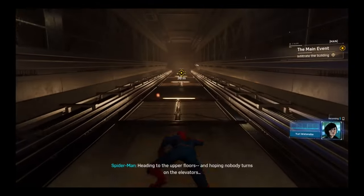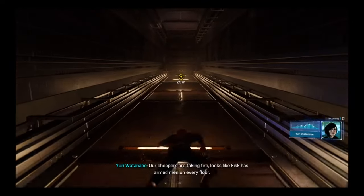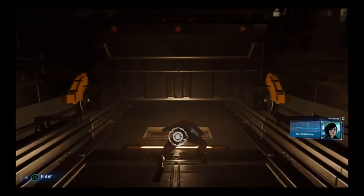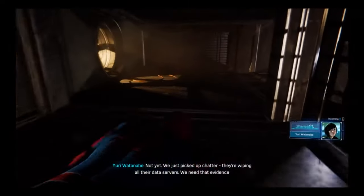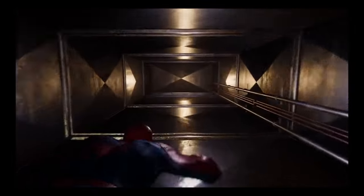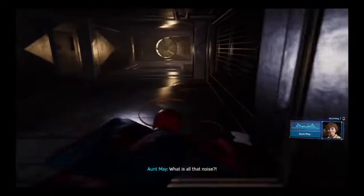Spider-Man heading to the upper floors and hoping nobody turns on the elevators. Our choppers are taking fire. Looks like Fisk has armed men on every floor — he's desperate and hitting us with everything he's got. I have to find him and end this. Not yet — we just picked up chatter, they're wiping all their data servers. We need that evidence if we want to put him away for good. Okay, server room it is. Call from Aunt May — better answer. Fourth wall break inside a fourth wall break — that's like sixteen walls!